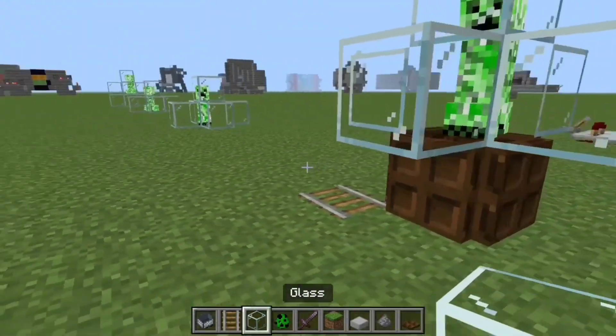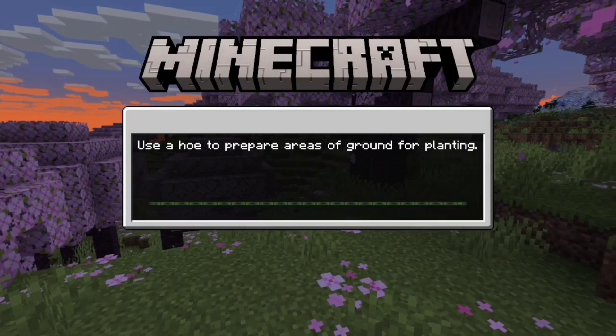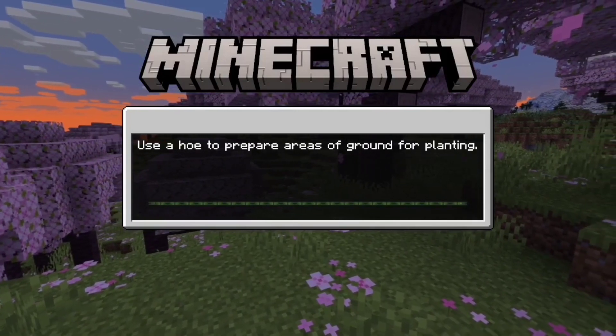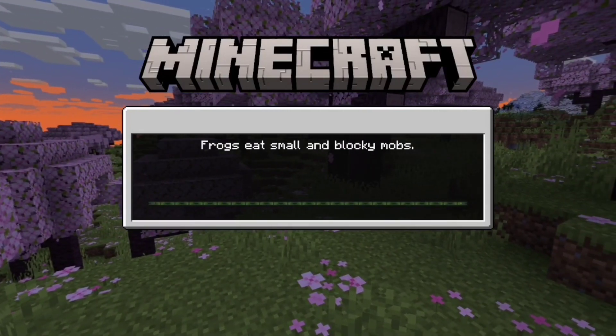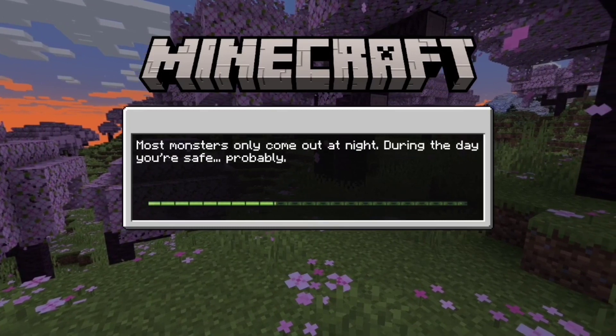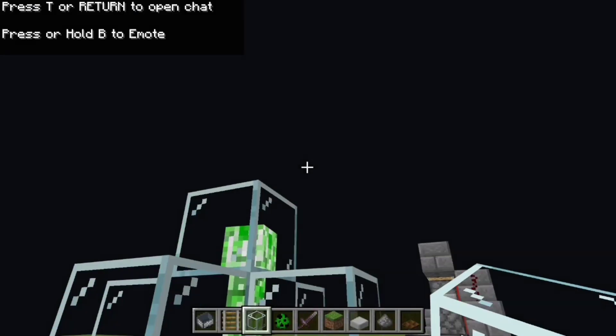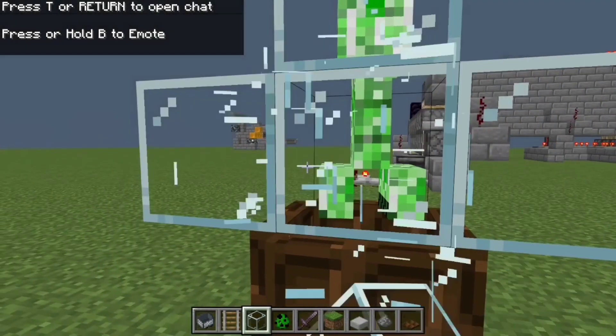If I save and quit, just to show you - sometimes the creeper likes to glitch through, which is why you need the trapdoors. Let's see if it actually broke through. Yeah, it's kind of dumb that it does that, but it does. Okay, so it didn't this time.